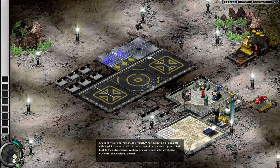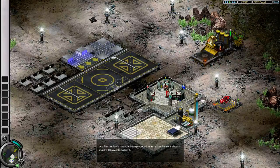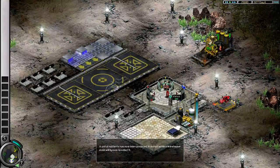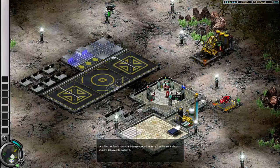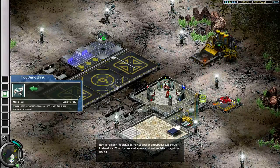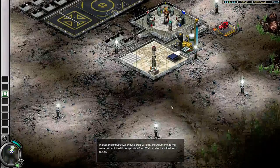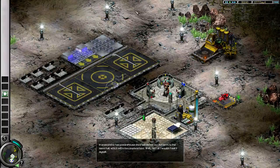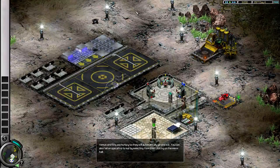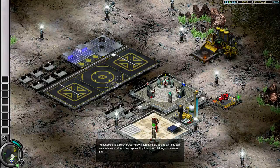Pretty small map. A unit of nutrients has now been produced. A warehouse droid will fly over to collect it and put it in the warehouse. Now that we have some nutrients, we need to place a mess hall. Left-click on the picture of the mess hall and move your cursor over the biodome. When the mess hall appears in the dome, left-click again to place it. A warehouse droid will deliver our nutrients to the mess hall, which will in turn produce food. You can also tell an operative to eat by selecting them, then clicking on the mess hall.